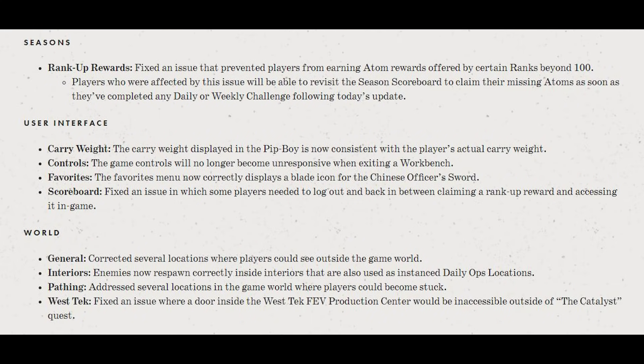And if you have gone beyond rank 100 on the scoreboard, they have fixed an issue that prevented players from earning atoms. All you have to do today is revisit the season scoreboard to claim your missing atoms as soon as you've completed any daily or weekly challenge following today's update, and you will get those atoms that you have earned.